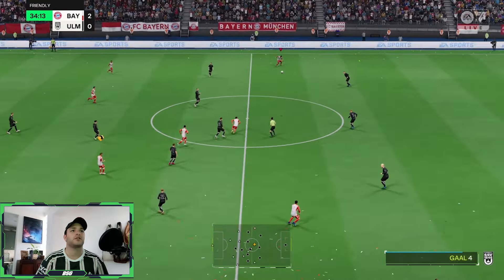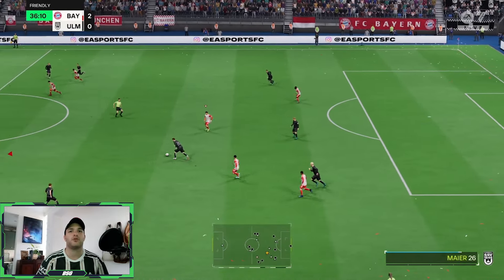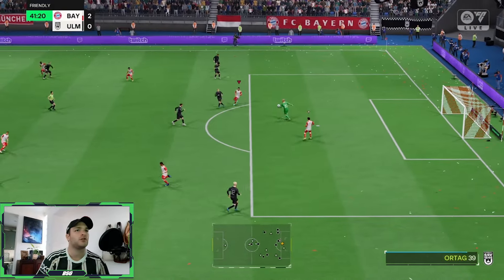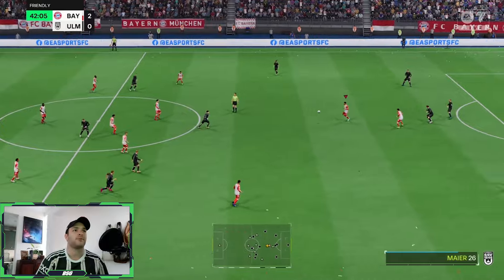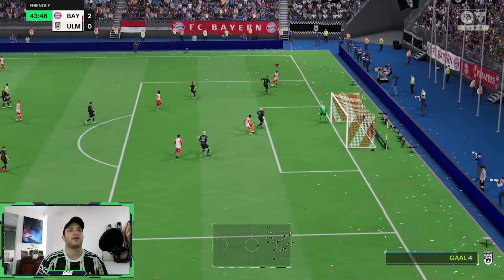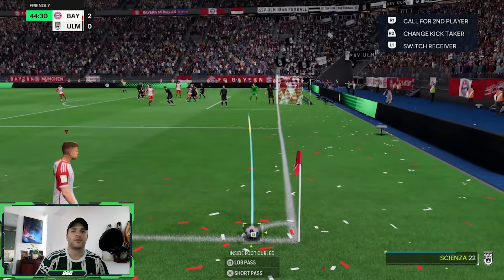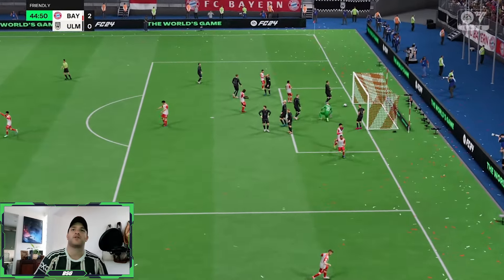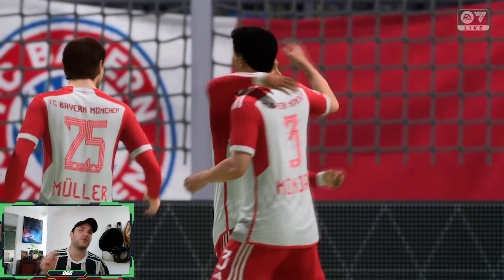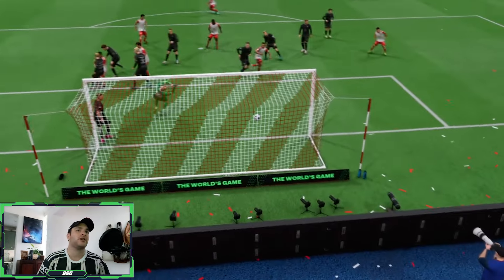Kimmich looks for that long ball - great switch of play into Matisse Tel to Muller, who looks to play it further forward. We've got Guerrero attacking and moving forward. Then Kimmich sets to take a corner at the near post - it leads to a fantastically well-taken headed effort and it's 3-0. I do hope that in FC25 Gnabry has his actual updated face scan. That was a great cross from Kimmich and a great near post flick on.